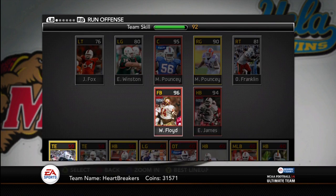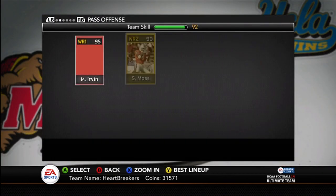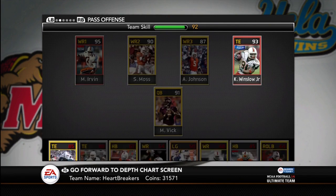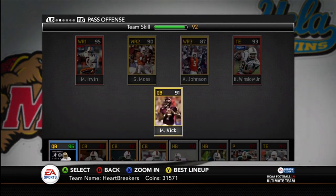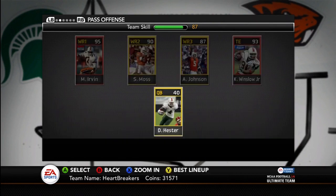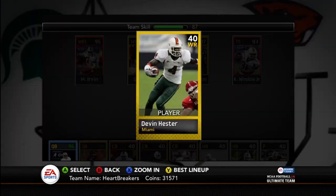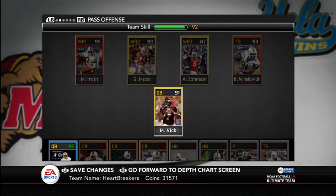Miami didn't have a fullback, so I'm using William Floyd. Halfback is Edgerrin James. For pass offense, I've got Michael Irvin, Santana Moss, Andre Johnson, and Kellen Winslow Sr. I'm playing Vick at QB, but if I'm going hardcore theme I'll play Charlie Ward. What I was running is Devin Hester as my quarterback running the read option — he's got 98 speed and 97 acceleration. But I actually wanted to throw the ball, so I put Vick in.